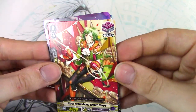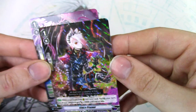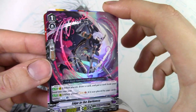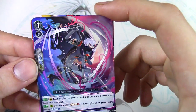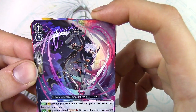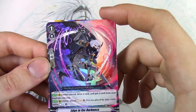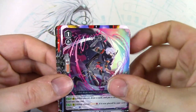Commons, commons, commons, Front Triggers. Some Rare, a Double R — Edge in the Darkness. This was a good grade 1 I remember. Vanguard: when placed, draw a card, put a card from your hand in the soul — that's really good. Rear: when placed, Soul Charge 1, and if it was placed by your card ability, Counter Charge. So if you call it from the soul, very nice card.